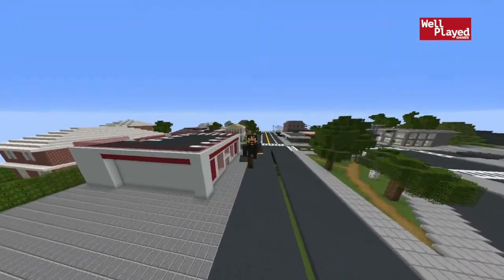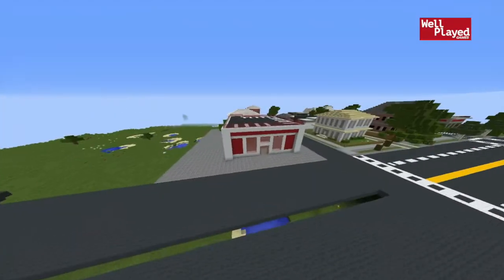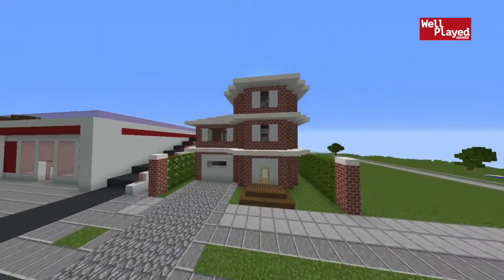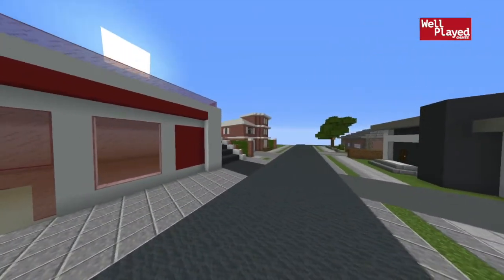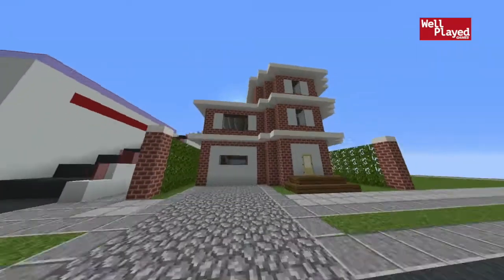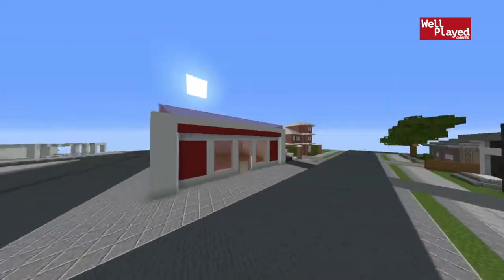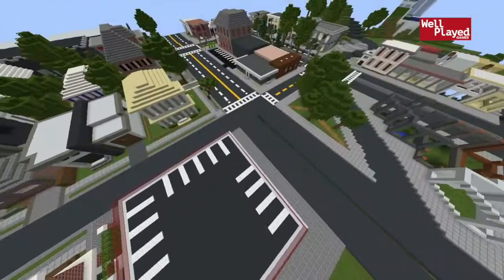Today we're back here in the sort of downtown area that we've been working on for the last couple of days. We've made some good progress here. First of all, we've got the new house that we did last episode, and I think it turned out looking really nice, so I'm happy with that. And then the pharmacy, which we were working on two episodes ago — really cool as well. It's starting to really fill in this area nicely.